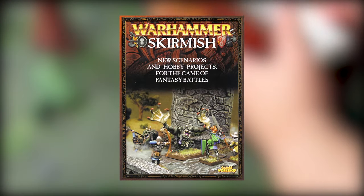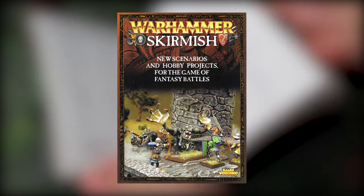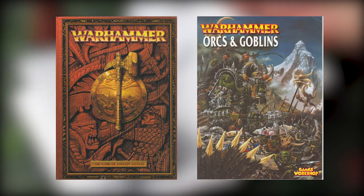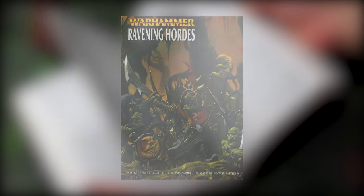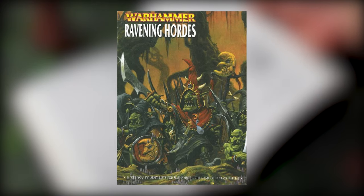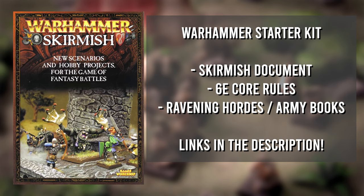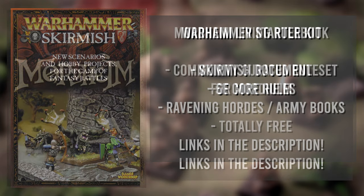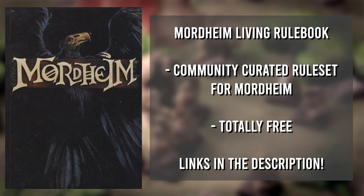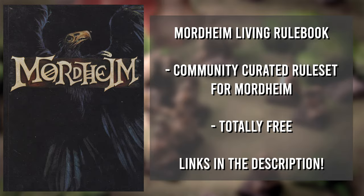The Skirmish rulebook — more of a document really — is mostly scenarios, with a brief rules section at the start. It assumes familiarity and access to both the core 6th edition book and the army books of whatever faction you want to run. If you do not have the army books, you can use the brilliantly constructed Ravening Hordes Compendium, which had full working rules for all the main fantasy armies at the time. I prepped a starter pack with the free rules for Skirmish, the 6th edition rules, a scan of Ravening Hordes, and the Mordheim living rulebook. You can choose to play Skirmish with only minor tweaks in the main document, or instead follow the core Mordheim rules.